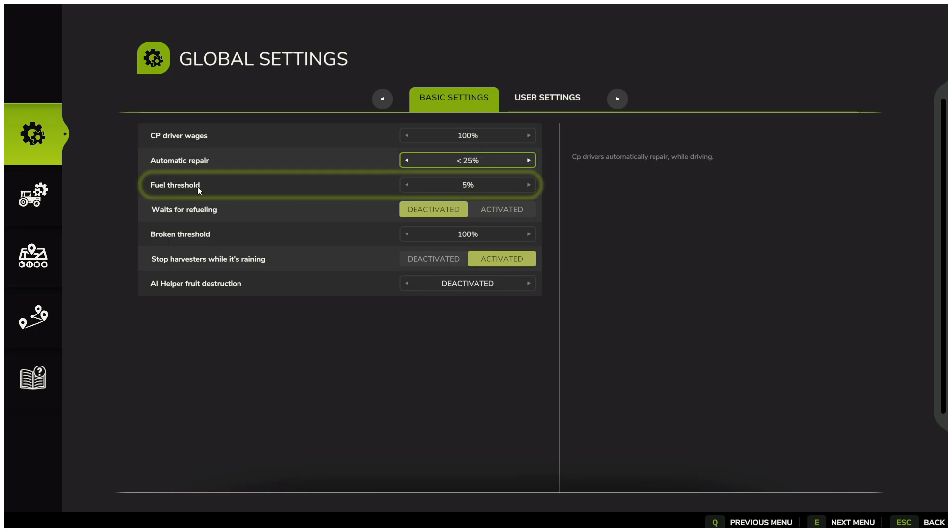Fuel threshold — when the fuel level reaches 5%, the vehicle will stop. What happens next depends on your setting under wait for refueling. If disabled, the worker will end the task and leave the vehicle. If enabled, the worker will stay in the vehicle and wait for you to refill it. But remember, you will still be charged wages while they sit idle.